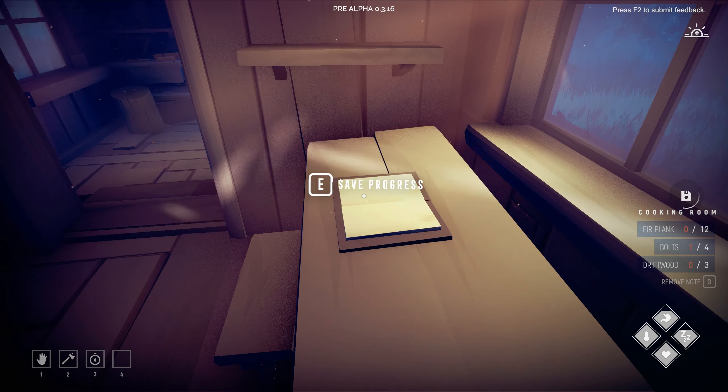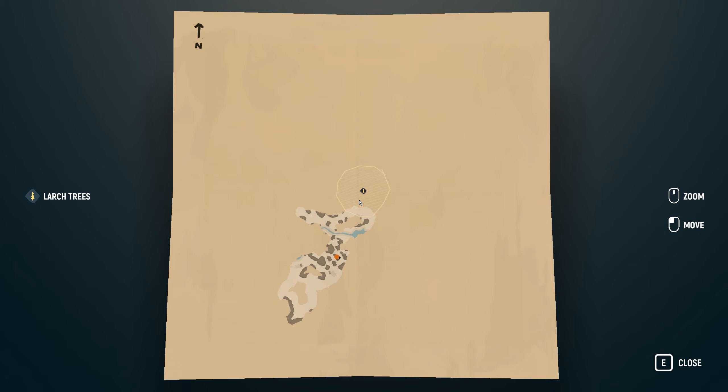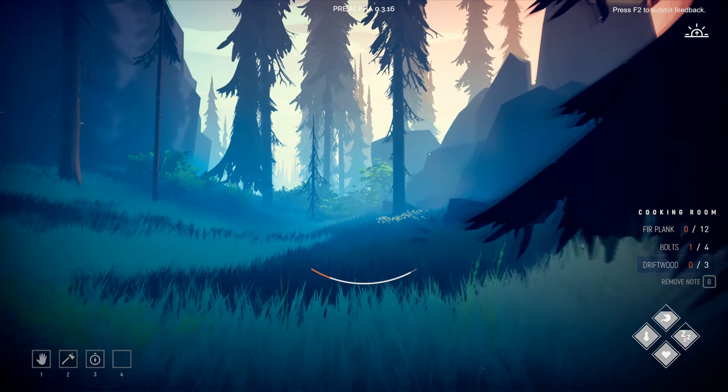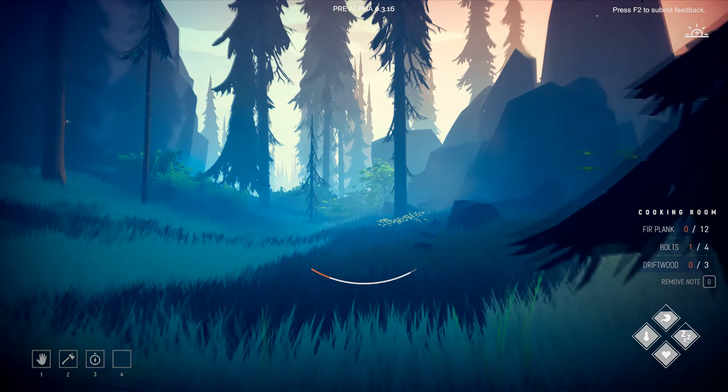The driftwood spot is across the river. Going this way — maybe I can find some driftwood down there too. I need bolts — three more things of bolts.